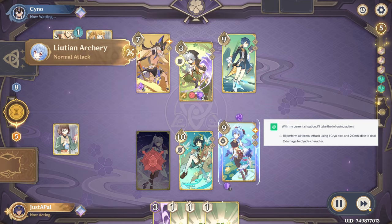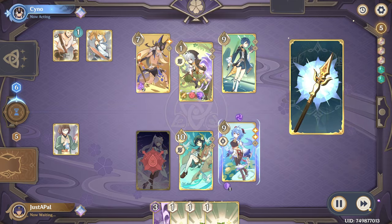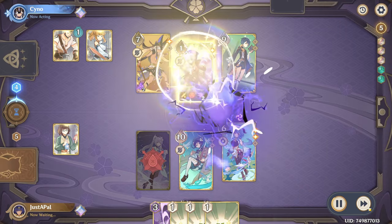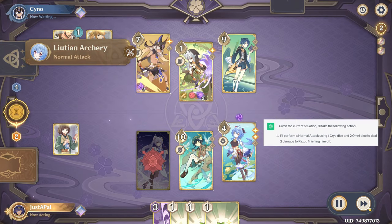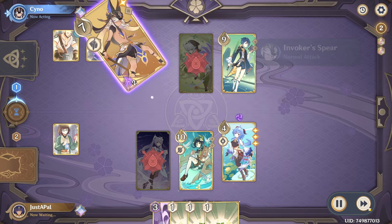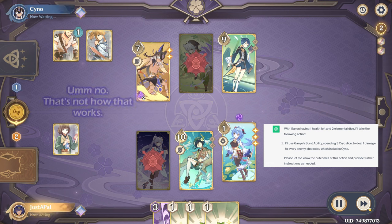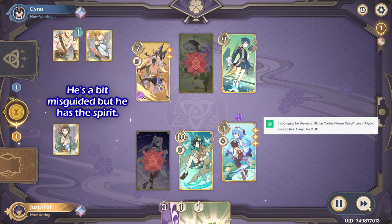I'll perform a normal attack to deal two damage to Sino's character. I'll perform a normal attack to deal two damage to Razor, finishing him off. With Ganyu having one health left and two elemental dice, I'll use Ganyu's burst ability, spending three Cryo Dice. I apologize for the error. I'll play Lotus Flower Crisp, using one Hydro Dice to heal Ganyu for two HP.